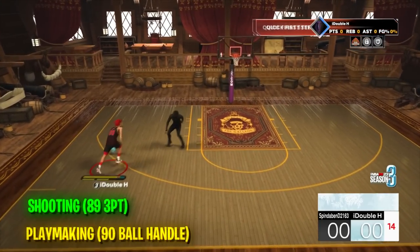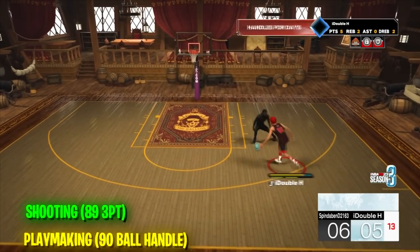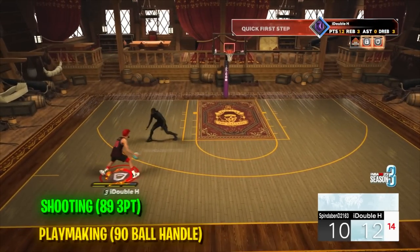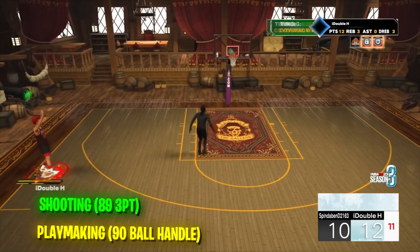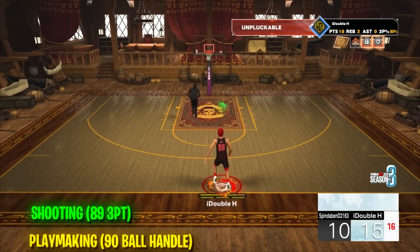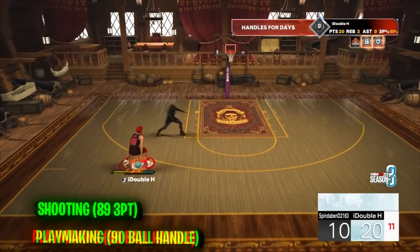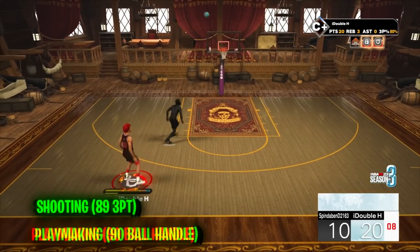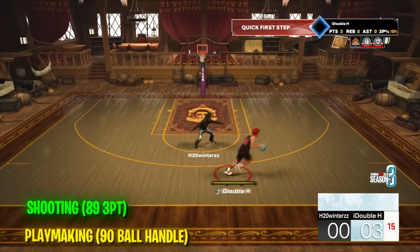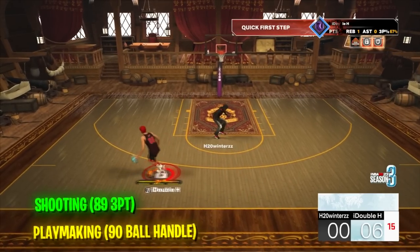With an 89 three-ball, you won't need to be scared to shoot. People are going to have to respect your jump shot, making it even easier to get a dunk. The jump shot link will be in the description if you want this exact jump shot, but you can use whatever you want. With a 90 ball handle, you unlock most of the jump shots in the game — if you have low energy, if you're fading, if you want to shoot from the hash, if you want to spin back, this build can shoot it all. This build can shoot anywhere on the court.